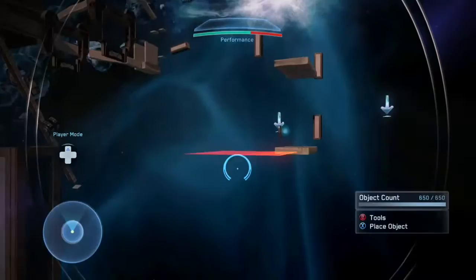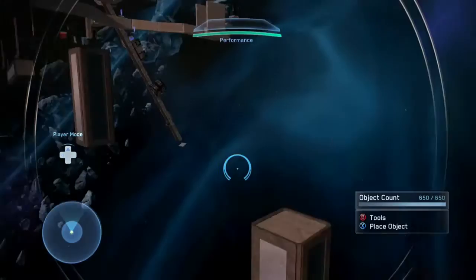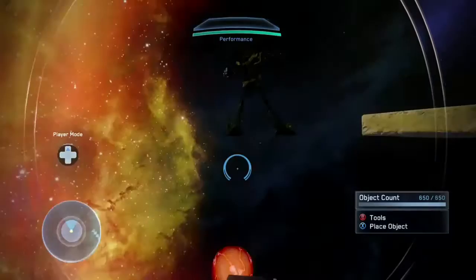When you get up here you have to hit this switch, which will turn this block on for three seconds - because usually it's not there - and you have to turn around and jump up to here. Once you get past this turret jump, you have to jump and grab the turret, jump to this ledge, and this is the second checkpoint.